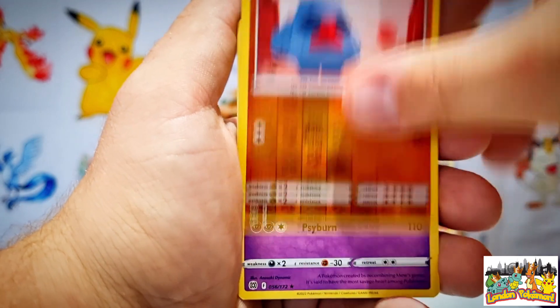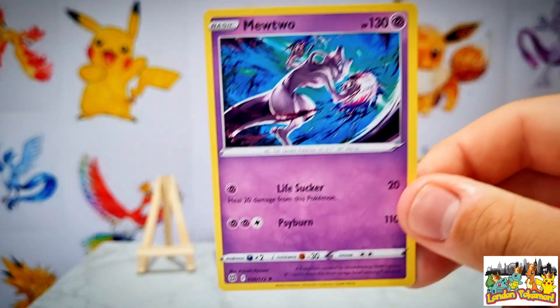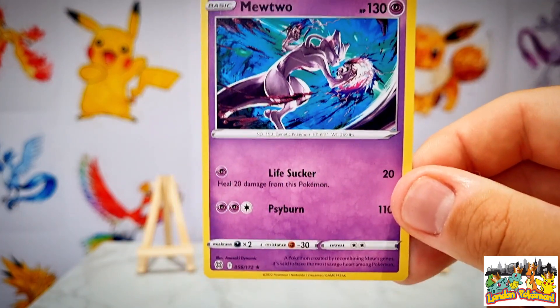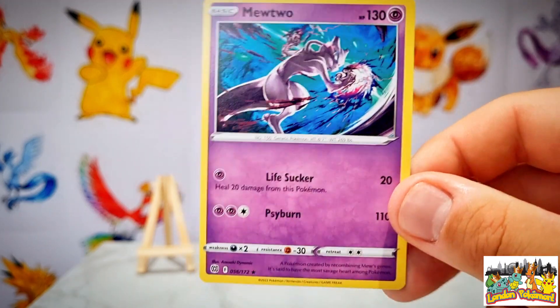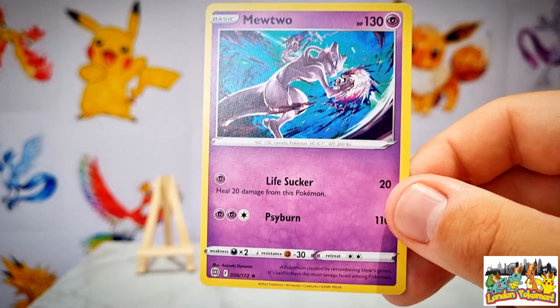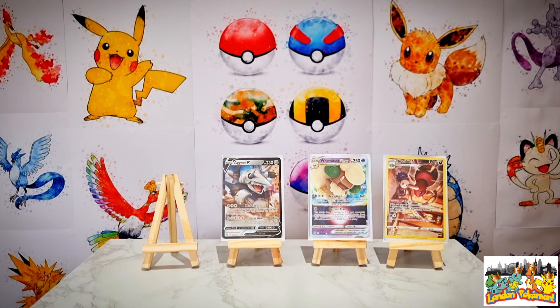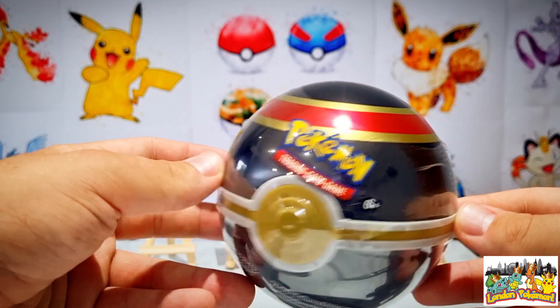Can we get another trainer gallery card? We have a Nosepass reverse holo - just a common, so nothing from there. Going into our rare of our final Brilliant Stars booster pack, we have a Mewtwo regular rare - nothing special, but if you're going to get a regular rare then the Mewtwo one is a good one to get. So from our first four booster packs we've got the Aggron V, the Whimsicott V-Star, and that Ariana trainer gallery card - we've done ever so well!